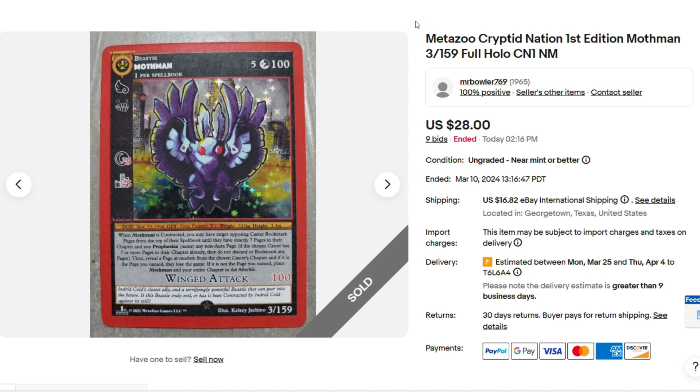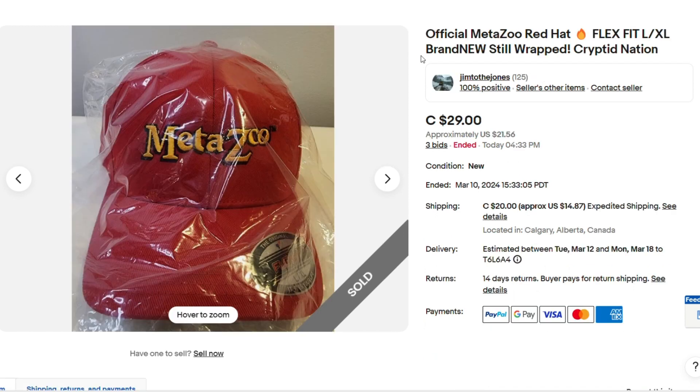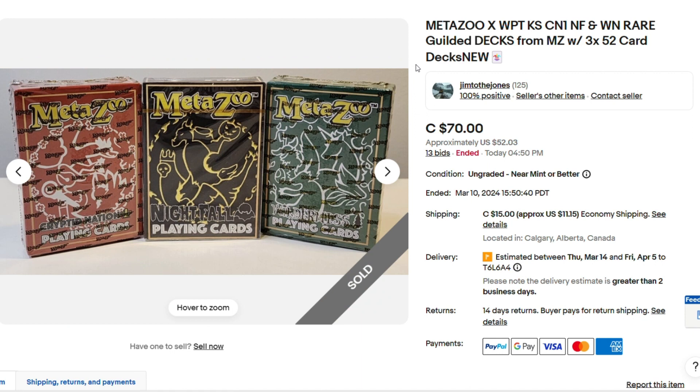I think 2nd Edition was selling for more at one time. Here we have a PSA 10 Headless Horseman from Nightfall — beautiful card, $25.00. This is a pretty cool hat, I wouldn't mind having one — only $29.00. Hey, here's another auction up in Canada from Jim to the Jones, very awesome seller up in Calgary, Alberta, Canada.